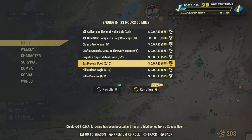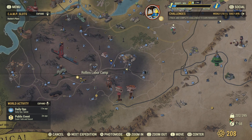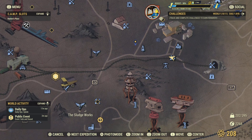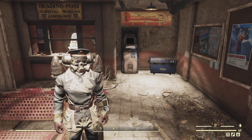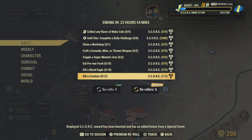Kill a blood eagle — you gotta do 10 of those. I'll show you where to find some. If you find the icon looking like this on the map, those are blood eagles. Go there and get your 10 kills and that challenge will be completed. Finally, kill a creature — you gotta do 12. That's pretty easy with events going on. Kill your creatures and that challenge will be complete.